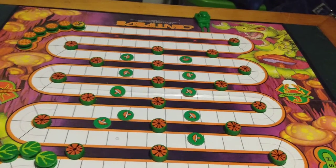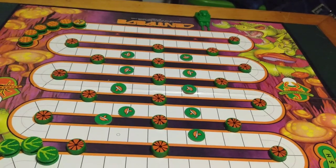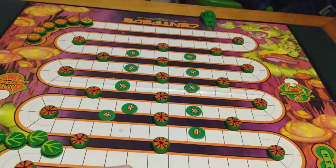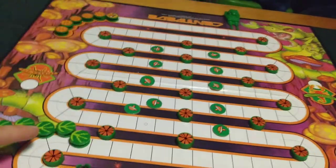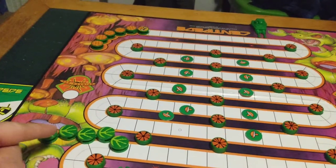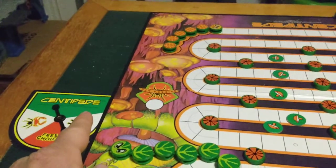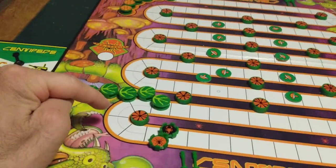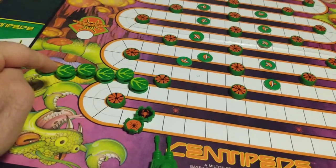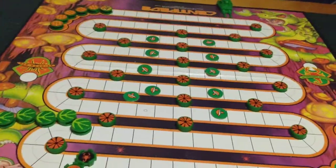If your opponent shoots a segment of your centipede and turns it label-side down, that segment is dead. There are two ways to make a dead segment live again. If you shoot your opponent's centipede, you can immediately turn any dead segment of your centipede label-side up to make it live again. If you spin centipede on the spinner, you can immediately turn the head segment label-side up to make it live again if it is dead - then your turn is over. You cannot turn a body segment label-side up when you spin centipede.